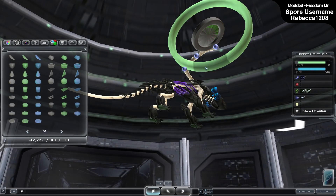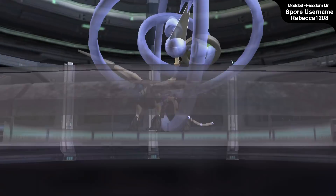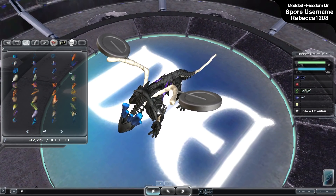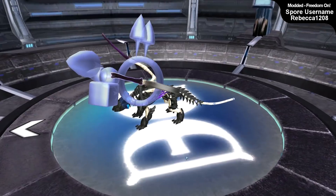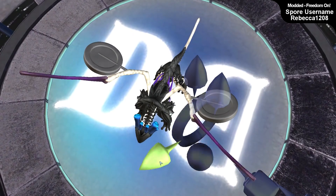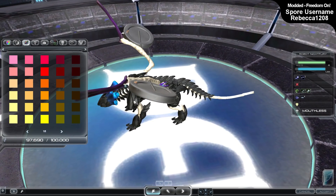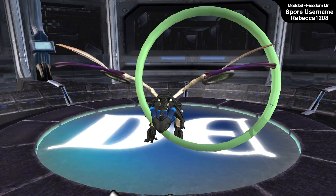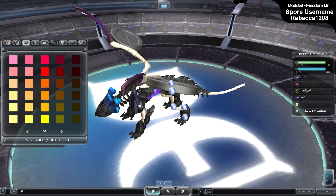I imagined having that same red in the wings, in both ends of the tail, and in the little wing-like appendages near the rear that help steer and float. Having all that red would be a very nice contrast to really make the creature pop out more, but also stay true to the general theme of Toothless's tail. It would be a neat little reference to the actual movie, and also just a nice contrasting color to make it stand out more.